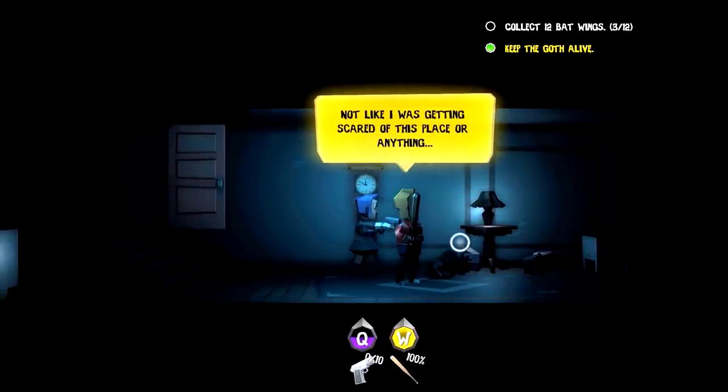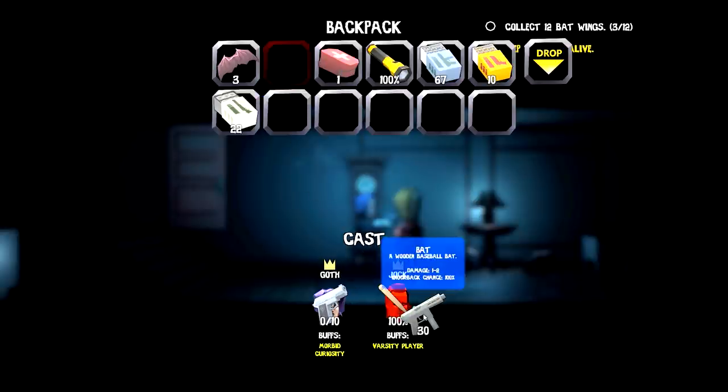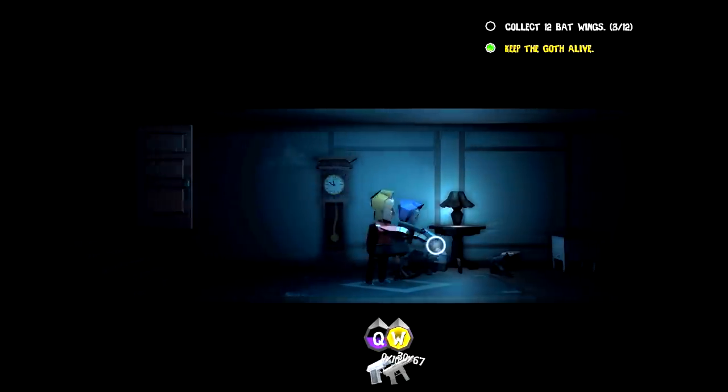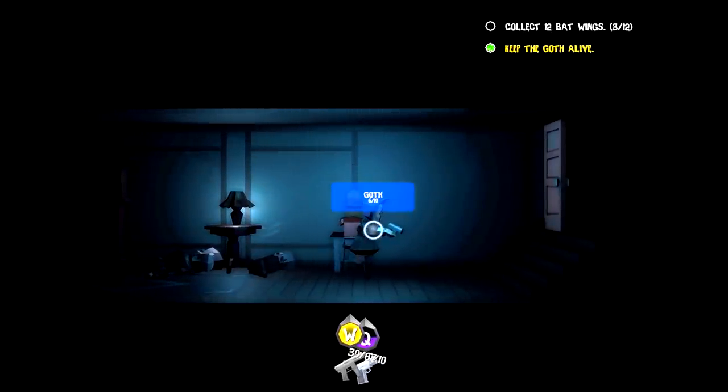We just go up to him and actually bring him in — now he's a part of the team, which is really good because we can go back and pick up all that stuff. We can also press the space bar and give him some ammo if we want to. By shooting on both sides, W and Q will shoot, so I can choose which one is going to shoot to conserve ammo.